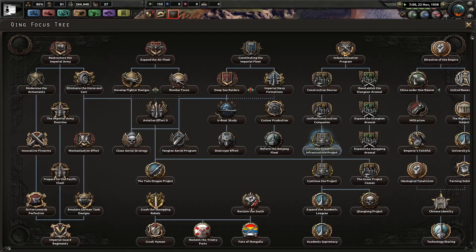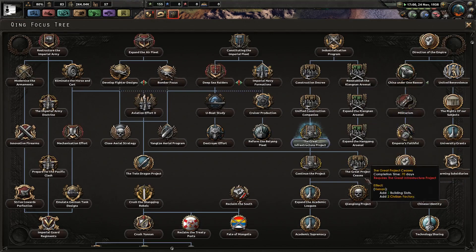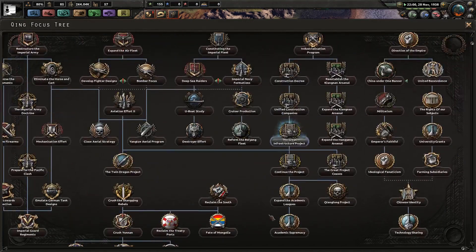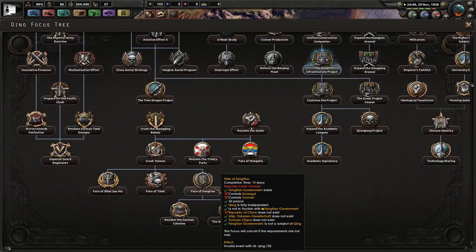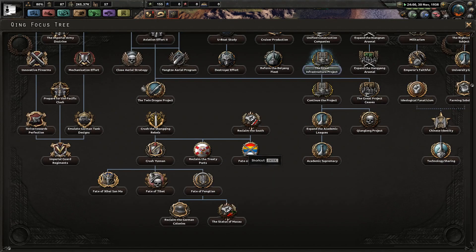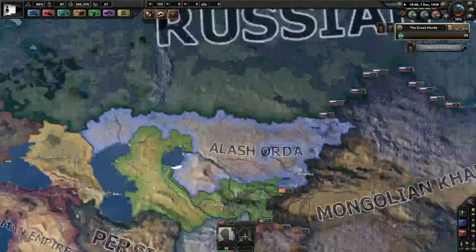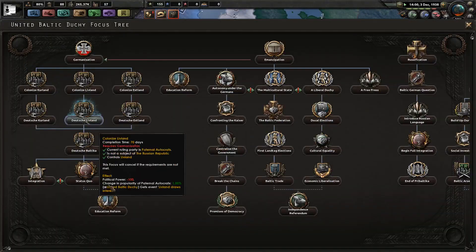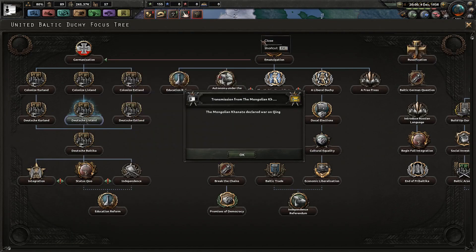The great infrastructure project — I like how they've named these things. It's cool. Even though they haven't given it its own focus tree, they've just gone with the names, which is nice. There goes Latvia. The United Baltic did manage to successfully reunify. Now they're probably continuing — yeah, they're still going down Germanization. And if they have integration, they just get annexed, which is pretty cool.